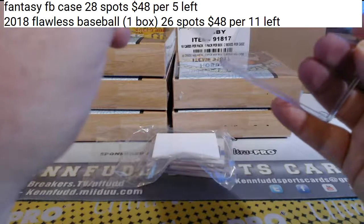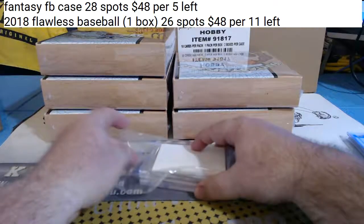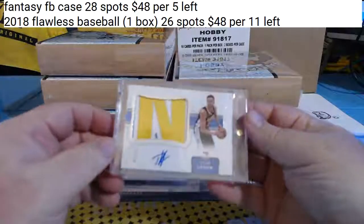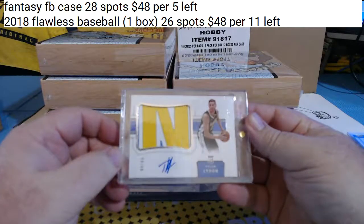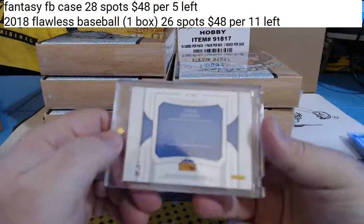I know you guys think I'm perfect, but I have my flaws. My goodness, what is that thing there? Big old patch. For the Denver Nuggets — National Treasures RPA, Tyler Lydon for the Nuggets.